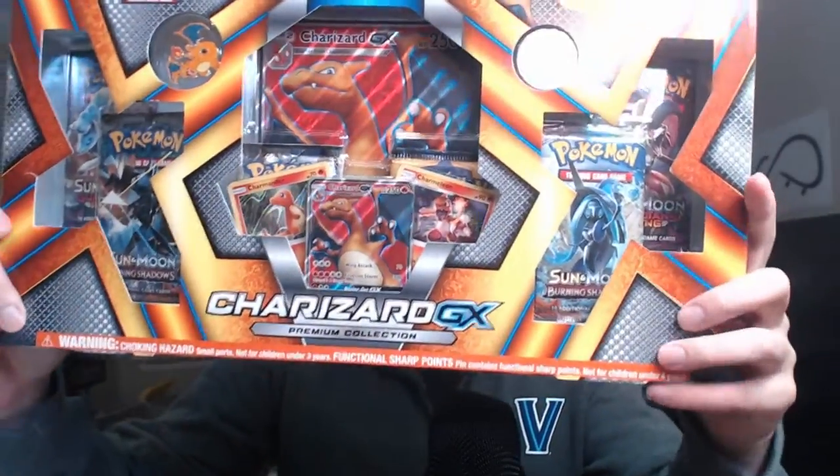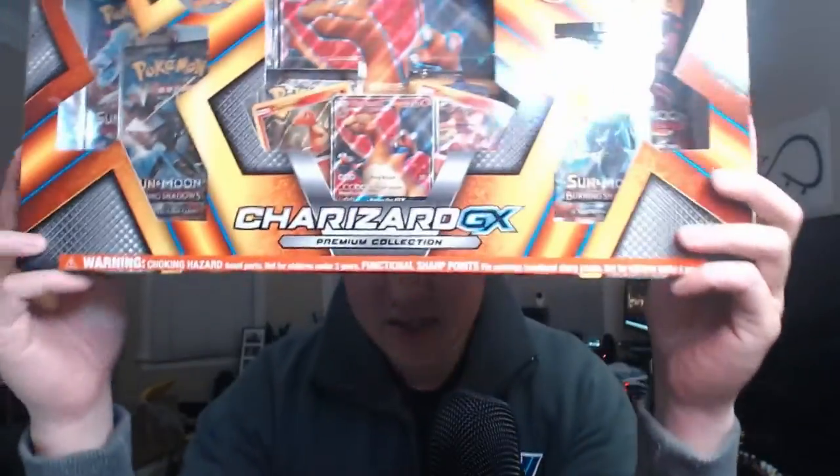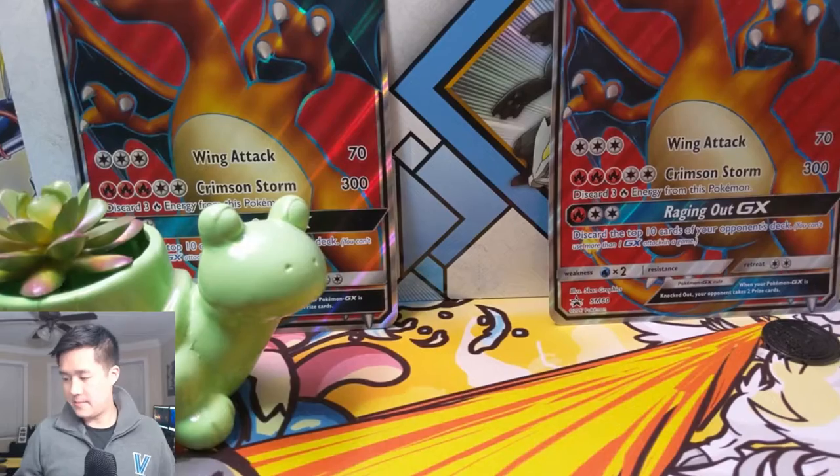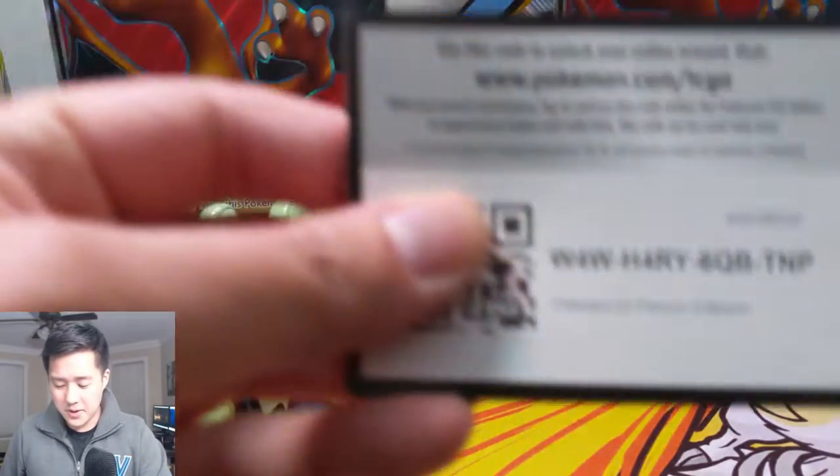What's up guys, it's Wanted Turtle. Today we're doing a Pokemon video — we are opening up another one of these Charizard GX boxes. In case you're not familiar, it comes with a full art Charizard promo right off the bat, which is top tier. It also comes with six packs, two of which are Burning Shadows, plus one additional, for a total of three tries at finding that rainbow rare Charizard. Feeling good — let's get into it.